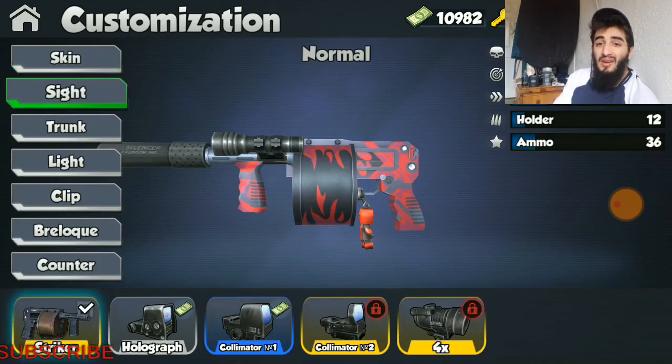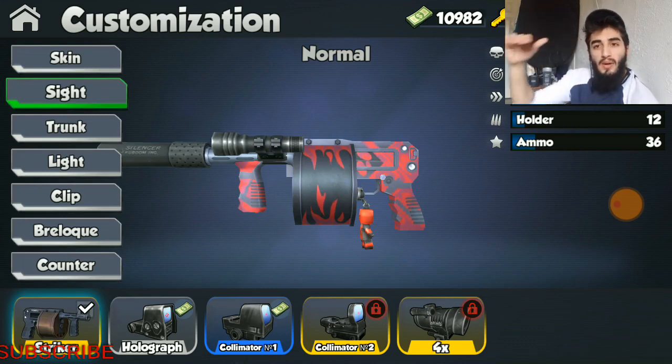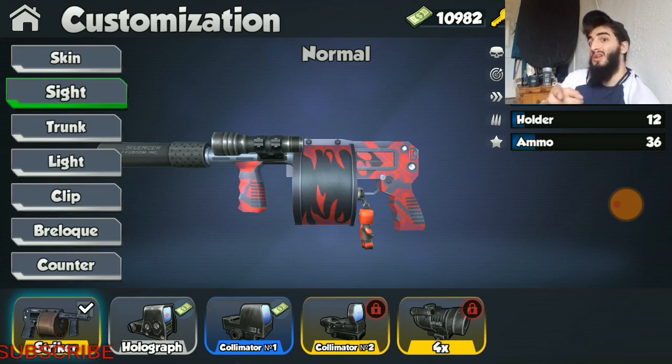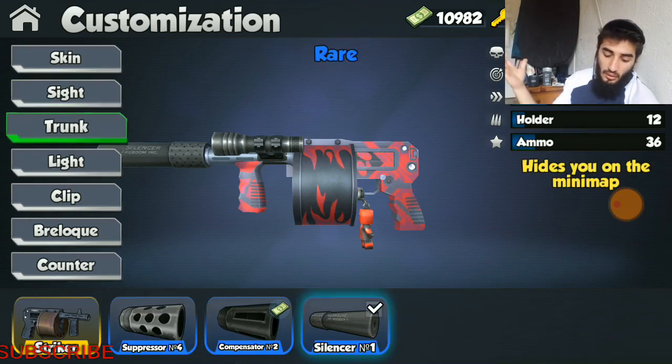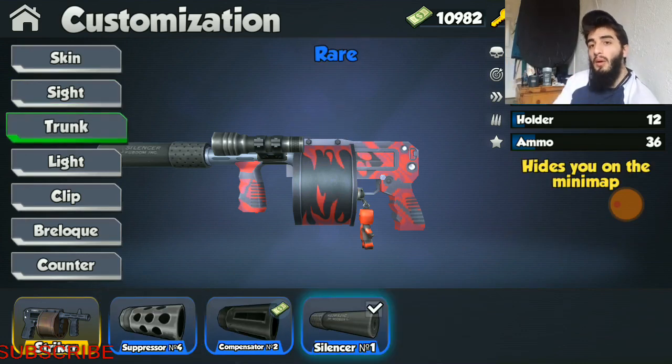Moving on over to sights, I never recommend putting sights on shotguns, but if you want to make your shotgun look super modified and you want to look like the legend that you are, go ahead and throw a sight on there. The first one is $4,200, which isn't terribly expensive — you could get it in about 10 to 15 games.